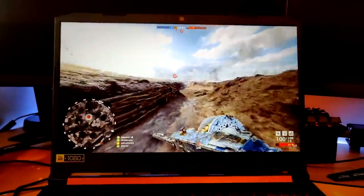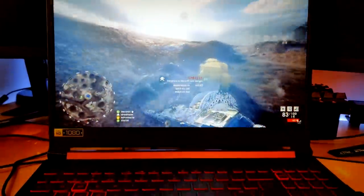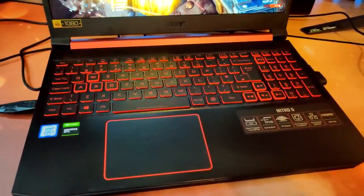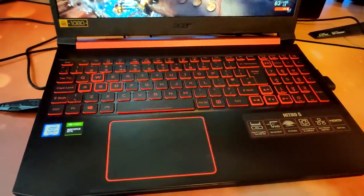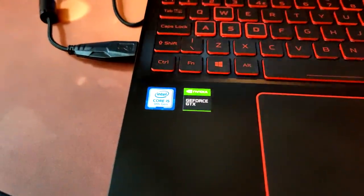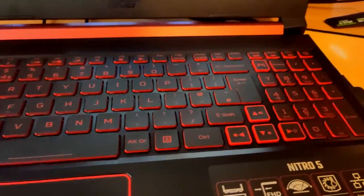It comes with Acer's AeroCool fan technology to keep all of those parts nice and ventilated during your gameplay sessions, and you can control that directly within their NitroSense software if you want to. All gameplay today is coming from this Nitro 5 unit. You'll be able to see the FPS counter in the top right-hand corner. With a 60Hz display, we'll be looking to keep things running around 60fps for optimal performance. If you want to check out the Nitro 5, click the link at the top of the description.